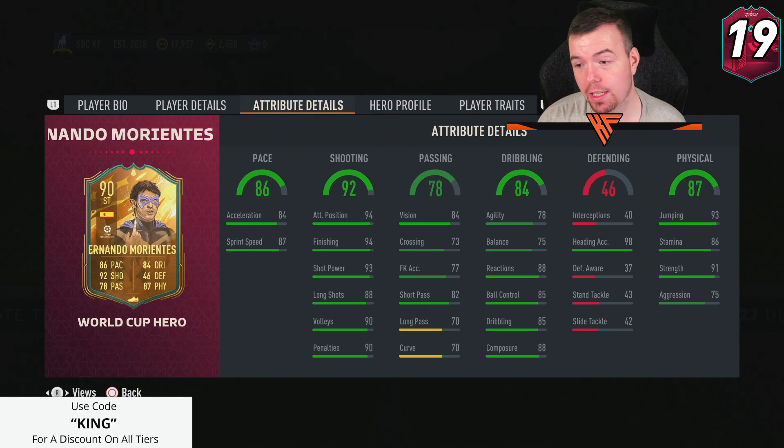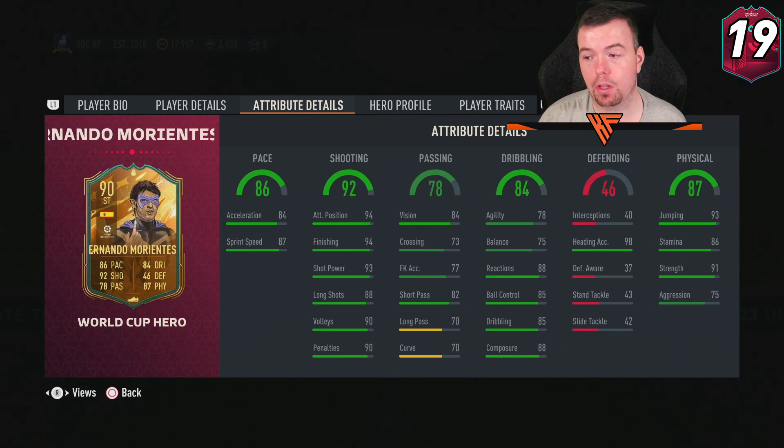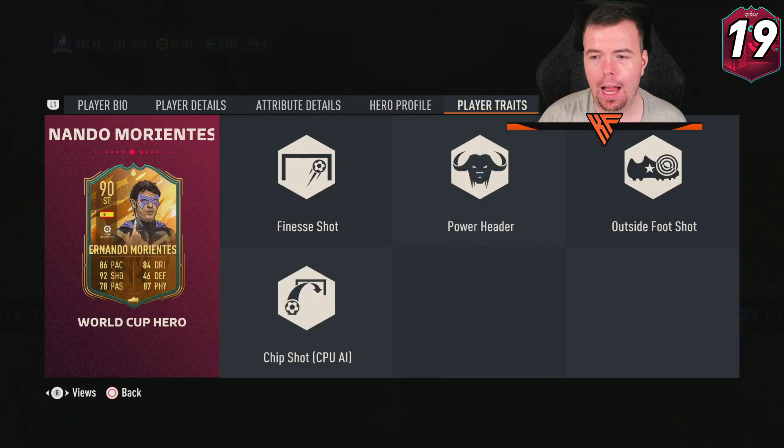78 agility and 75 balance — Morientes has never been a very agile player. 88 reactions, 85 ball control and dribbling, and 88 composure. He does have 98 heading accuracy with 93 jumping, 86 stamina, 91 strength and 75 aggression. His traits include finesse shot, power header and outside foot shot — three good traits overall.